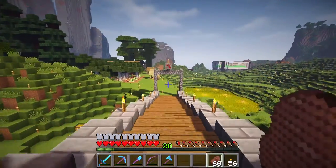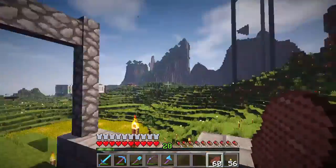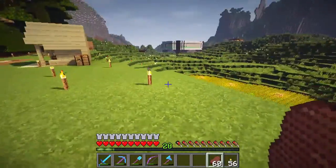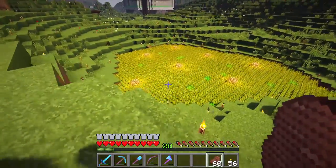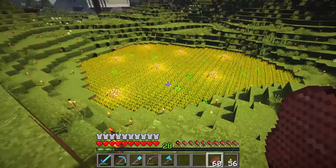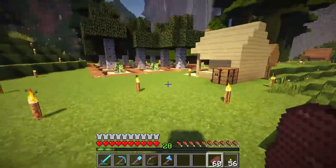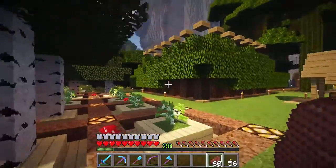We're back, ladies and gentlemen, over here at Anarchy's base. You can see a little wheat field right there — it looks kind of like a pond should be there, but it is full of wheat. Pretty nice. And over here is a tree farm. We've got birch and oak.